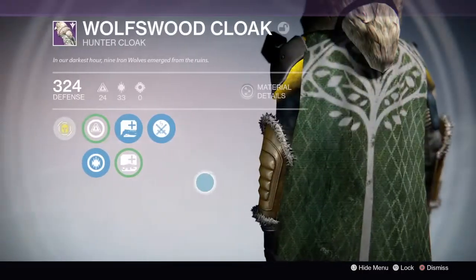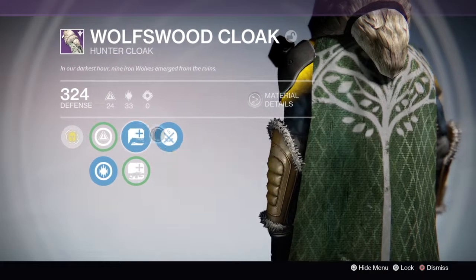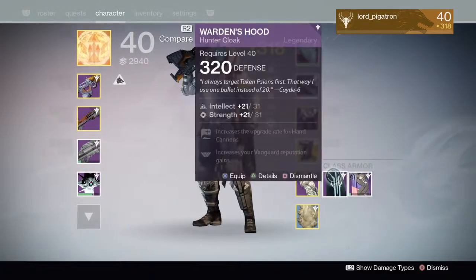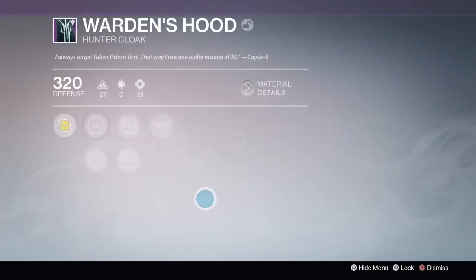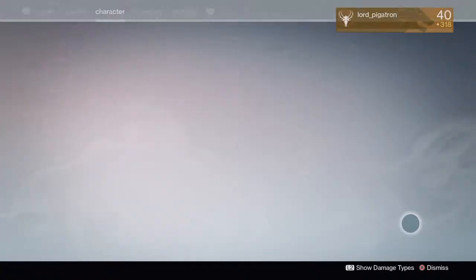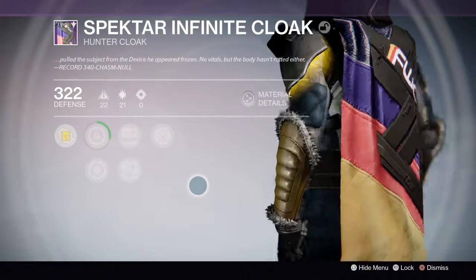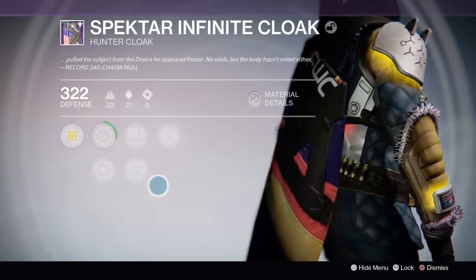For cloaks, I have the 324 Wolf's Wood Cloak which is the Iron Banner cloak, the 320 Ward's Hood from Prison of Elders that I just got yesterday, and the 322 Specter Infinite Cloak which you can get from packages from Future War Cult.